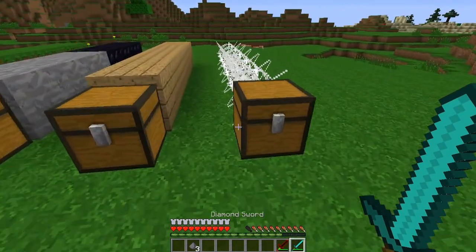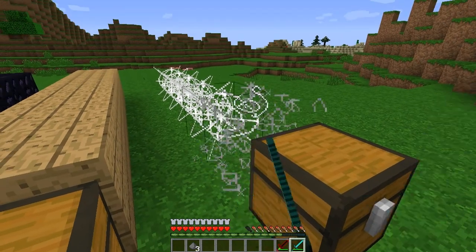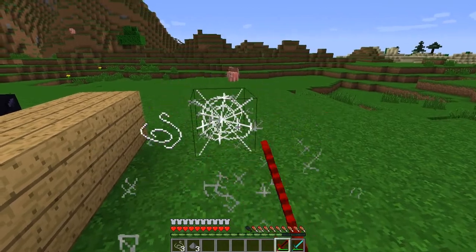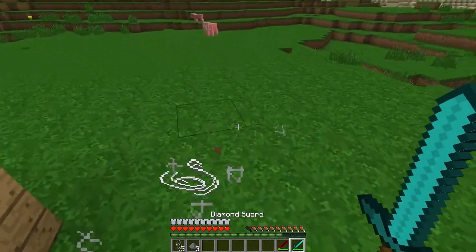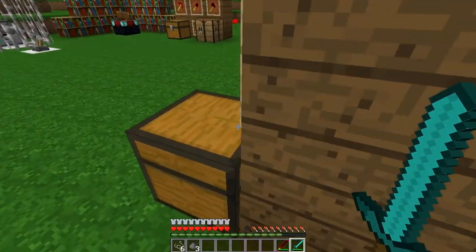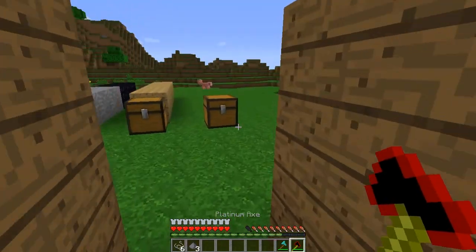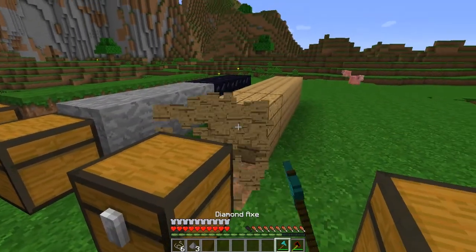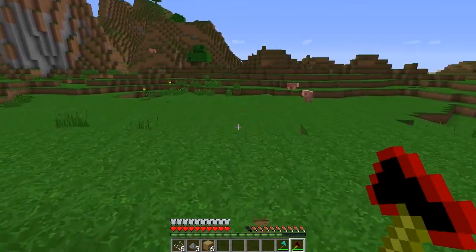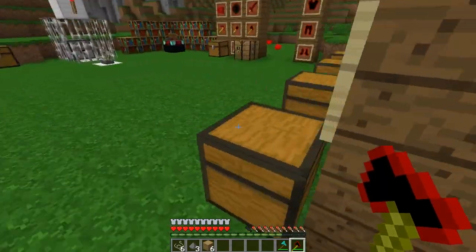Let's go ahead and test out what these actually do. Let's see the speed on these things — let's break some webs. It looks like Platinum and Diamond break webs about the same, but obviously this one's a lot more OP — you saw that creeper. Let's test out the axe speed. The Diamond axe is about that speed, and with Platinum it's like I have Efficiency on it — it mines through a lot more quickly.